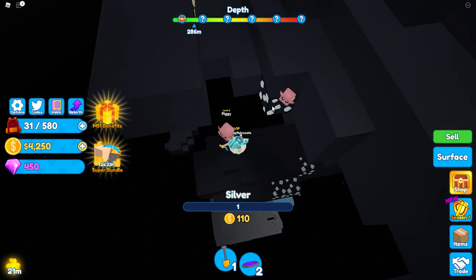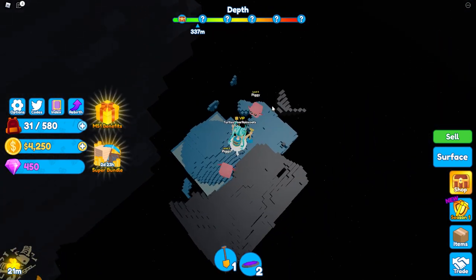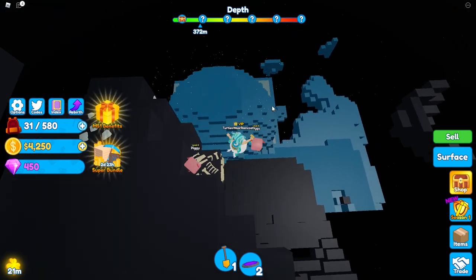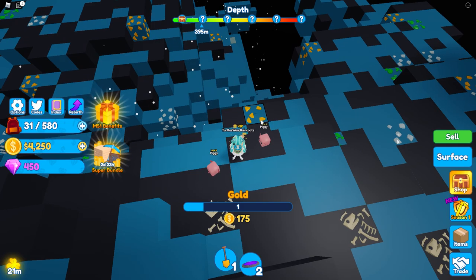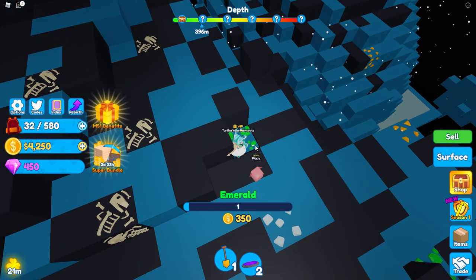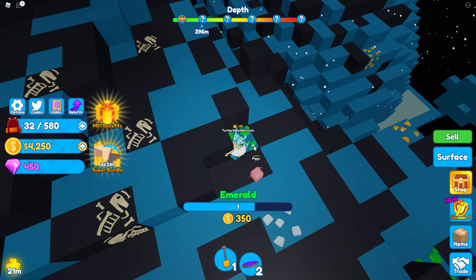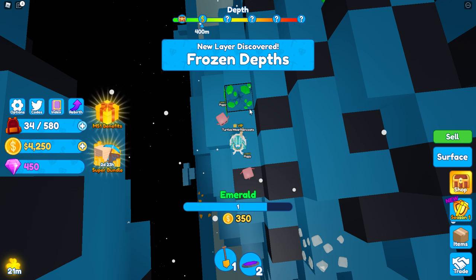I'm just gonna try to get down there — there it is! That's the next layer right there, it's blue. Yes, right here — I see green stuff, green ores. Emeralds — 350! Yes! I did it, I got to it! Okay, frozen depths.